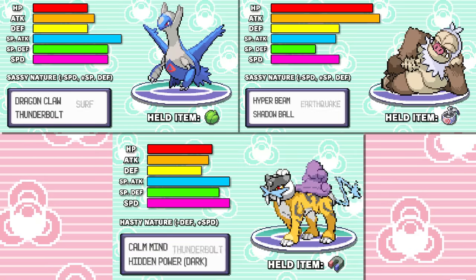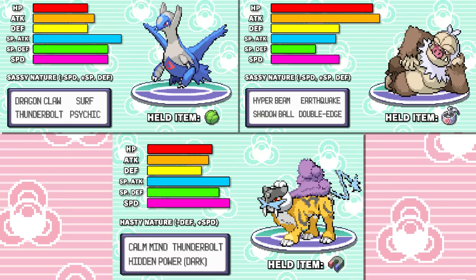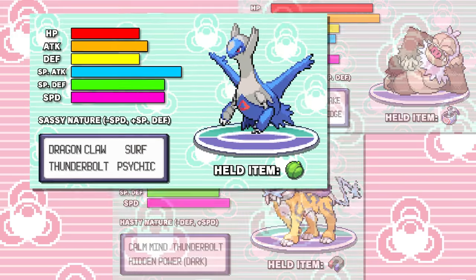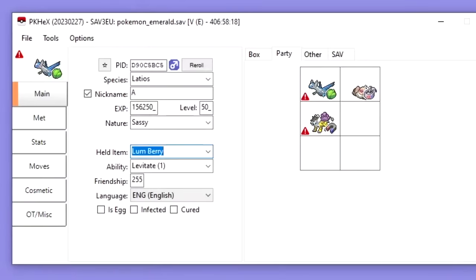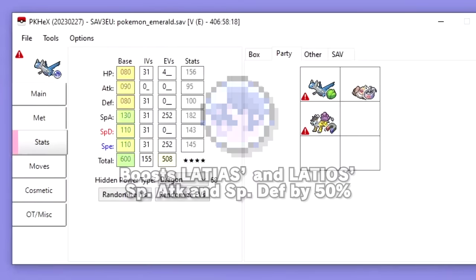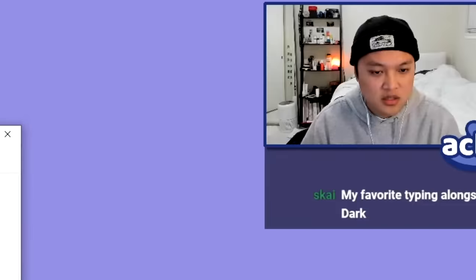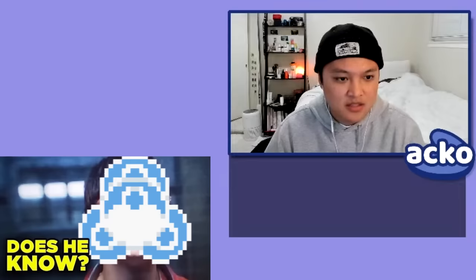At this point I'm thinking, are there any optimizations we can make to our sets to reduce the amount of RNG? After doing some calcs, I realized we'd turn a lot of two-hit KOs into one-hit KOs if Latios was just a little stronger. That's when I thought, why don't I just give it Soul Dew instead of Lum Berry? If you don't know, Soul Dew basically beefs up Latios and Latias — it boosts their special attack and special defense by 50%. Unfortunately, I didn't realize the game secretly disables the effects of Soul Dew in the Battle Frontier without telling you, so I effectively just wasted an item slot.